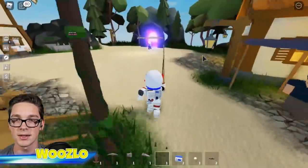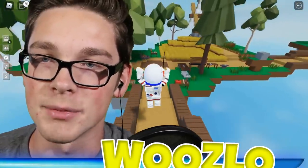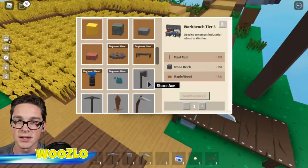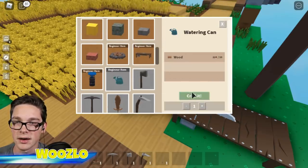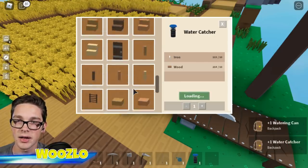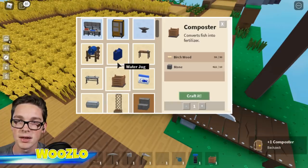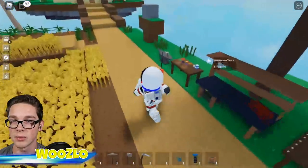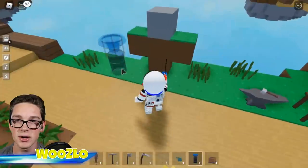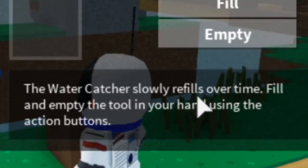Let's go figure out what a watering can is. I know what it is in real life, but it's new in the game so I'm going to see exactly what it is. We got a water barrel which I can't make yet, and let's check out the water catcher and water jug. The water catcher slowly refills over time — fill and empty the tool in your hand using the action buttons.